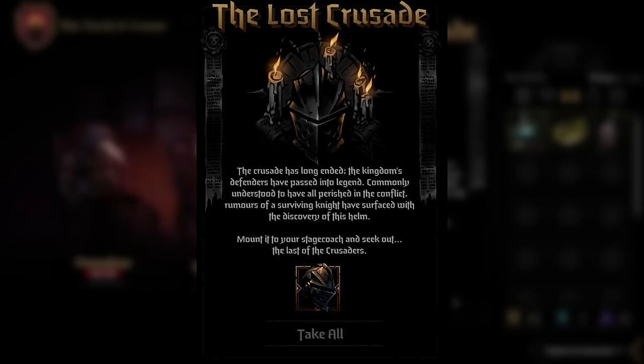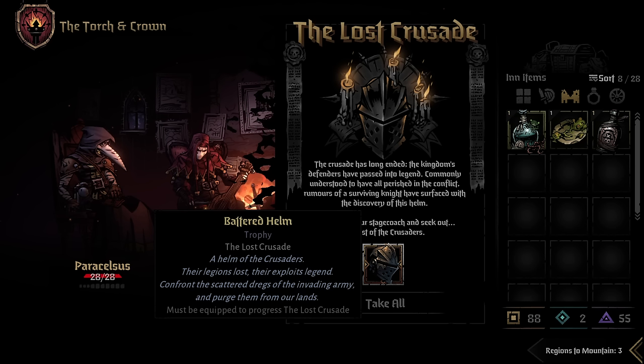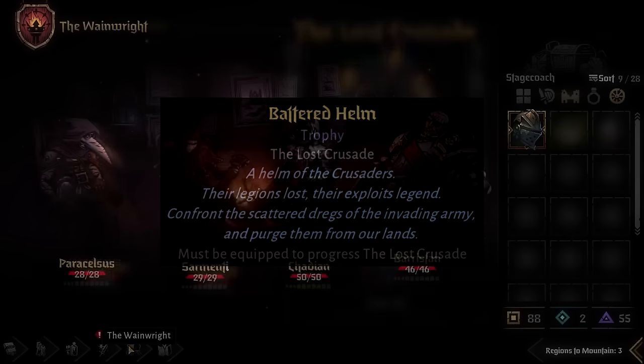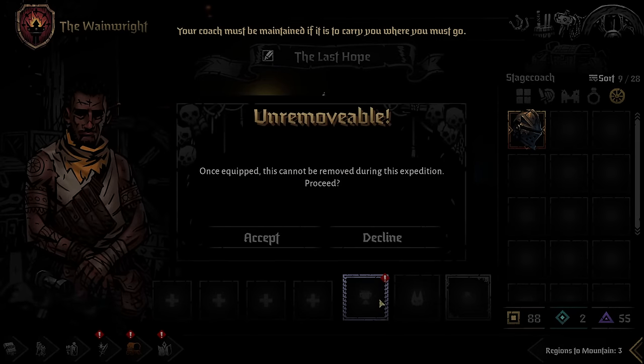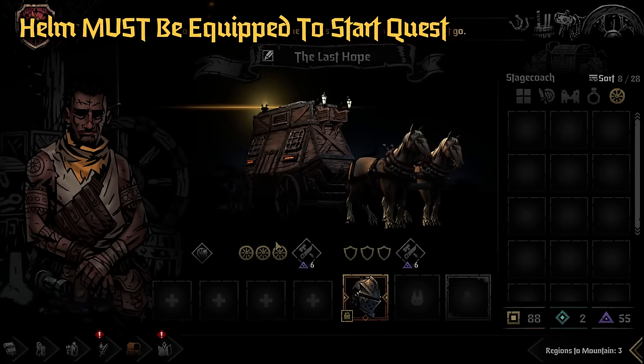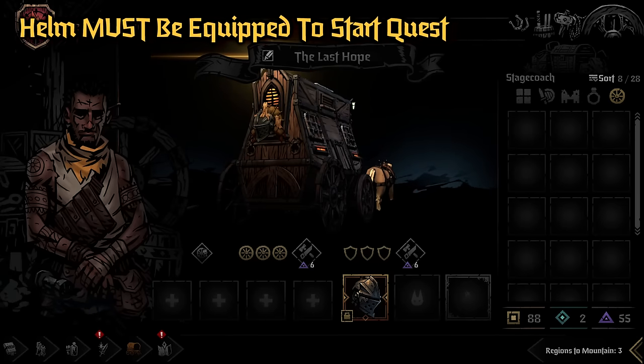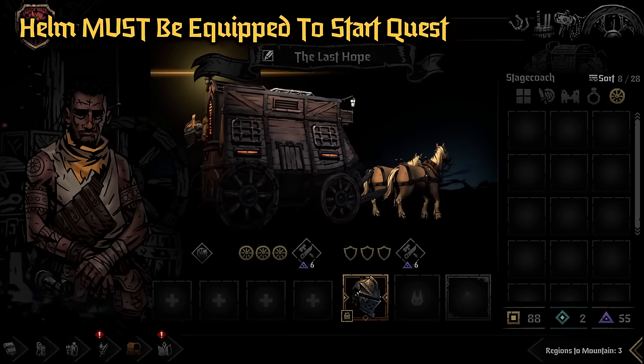You're also going to get this first item that you need to start the quest — the Battered Helm, which you can see here. This is a trophy, so it acts as a trophy; it will go on your stagecoach. It also has the first clue, which is that you need to confront the scattered dregs of the invading army. Every item you get will give you the clue for what you need to do next. You have to have this item equipped in order to actually have the quest start and progress.